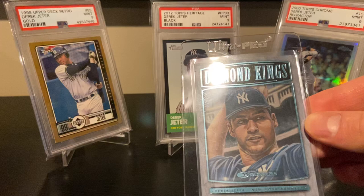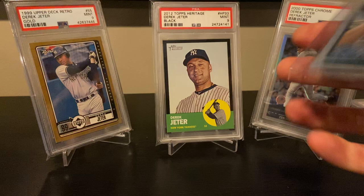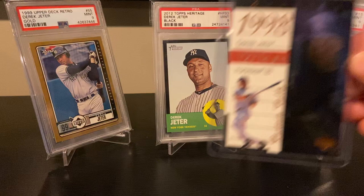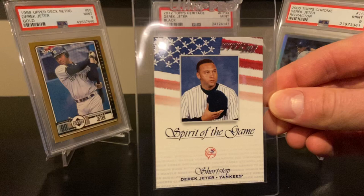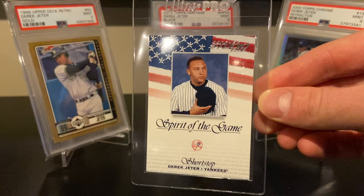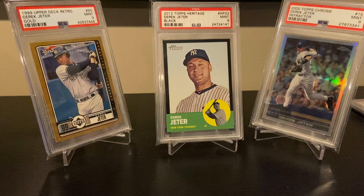Here's a '99 Donruss Diamond Kings — this is a retro version for 2000, as Donruss was playing catch-up after being out of the card market for a couple years. The '99 Ovation Curtain Calls insert. And the 2002 Studio Spirit of the Game — I always liked these inserts, very simple. This is a year after, of course, the tragic 9/11, so I believe that's kind of what it was focusing on. I picked that one up at the National.